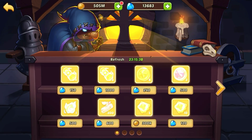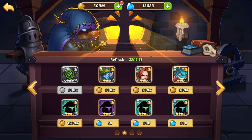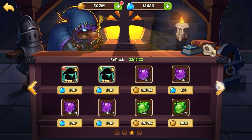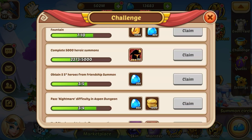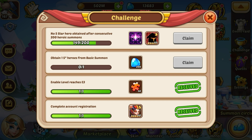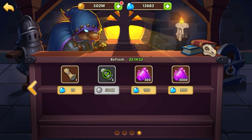Moving on to the marketplace — these are the ones I buy every day: all of these heroes here including the four star. And lastly I buy these basic scrolls for gold. I used to not do that, but they came out with a new challenge — pull one five star hero from a basic summon for 200 gems — so now I buy those for gold. I absolutely do not buy this one for 10 gems.